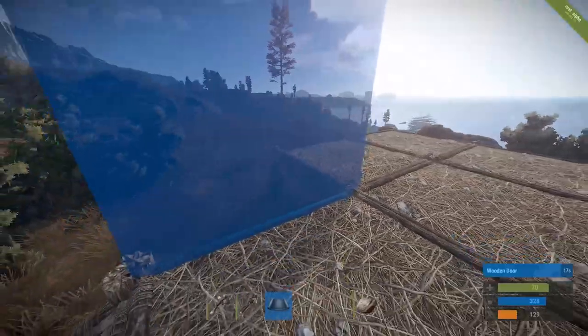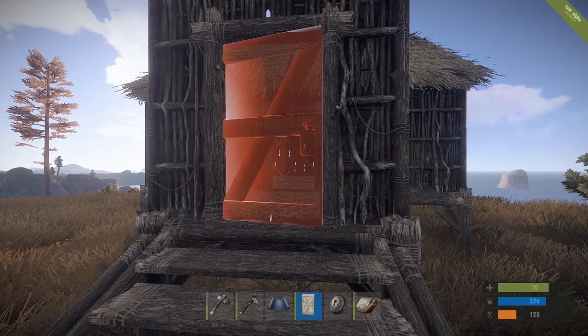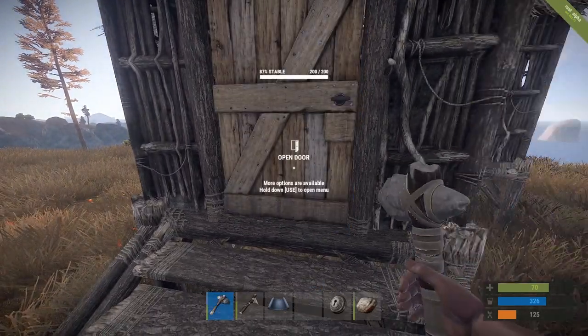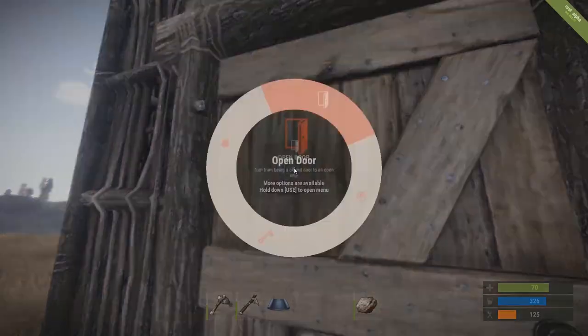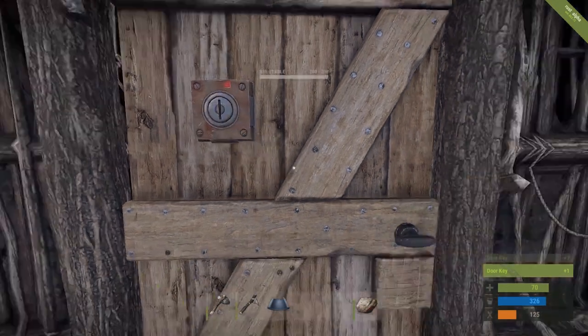Hold right click to switch to walls, place some walls, place a door frame, put a roof or ceiling on. Craft a door and a lock in your inventory, place the door in the doorway and the lock on the door. Hold down E on the lock and craft a key. All this is going to take a lot of wood, make sure you have plenty.